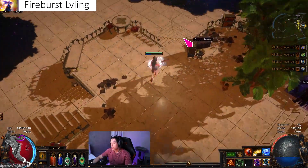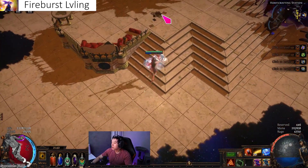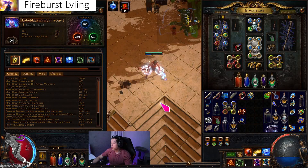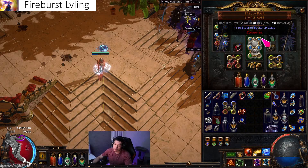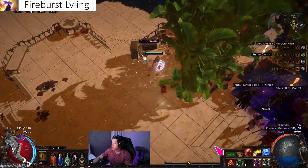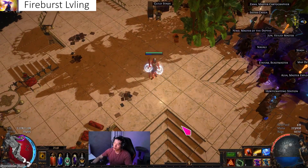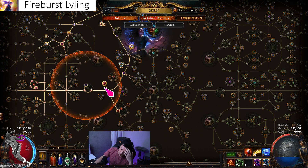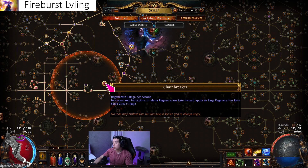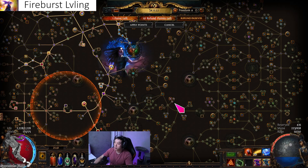Once you have mana regen you can actually stay berserk for quite a long time. Even if you don't want to use berserk, you could just run permanently faster because you have 50 rage. You put down storm brand — it only costs three rage because it's not a six-link skill — so your rage doesn't really degenerate that much. At most you'll cost some rage to throw smoke mine every now and then, but it's really not that bad.